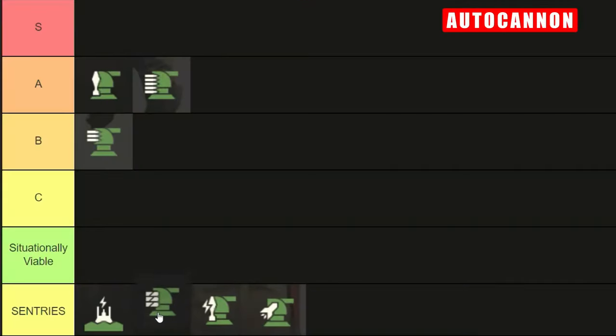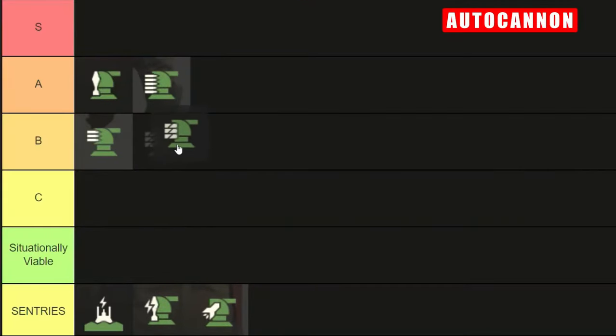Despite these drawbacks, the Auto Cannon remains a dependable deployment in any squad willing to play around its idiosyncrasies for the greater good of a mission. For this reason, I'm going to place this at S tier. It's far too effective to ignore, especially at higher difficulties when you find yourself in those pinch moments with lots of larger, heavily armoured foes on the field. If you learn how to play around this turret, it can absolutely change the tides of battle.